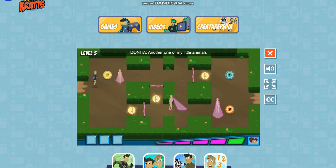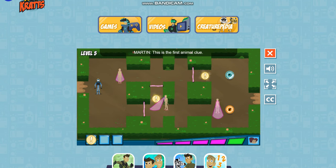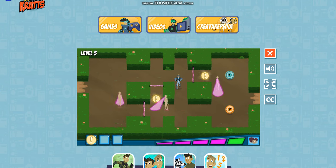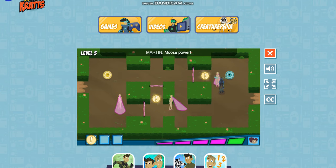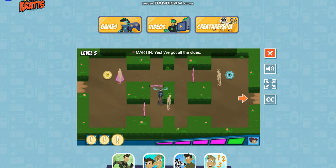Another one of my little animals is gone! Stop those Krat Brothers! This is the first animal clue — just gotta collect the rest. Moose power! Another clue! We got all of the clues! Now go to the mansion and save that baby animal.